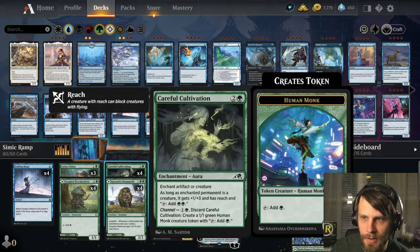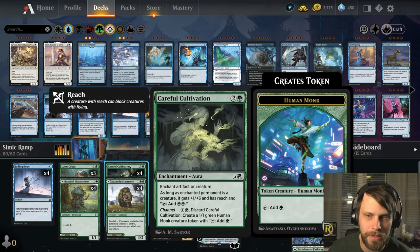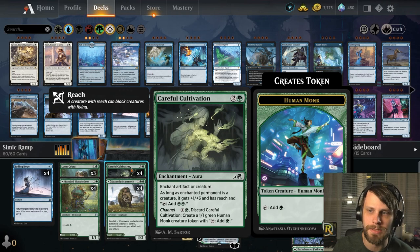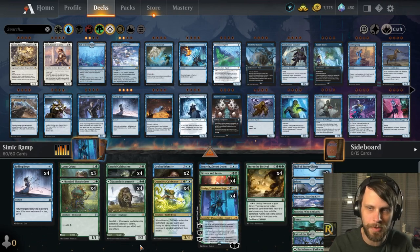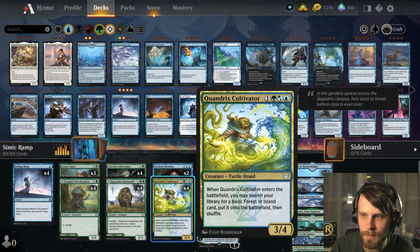We also have Careful Cultivation — an interesting little enchantment. You can channel it out and get a 1/1 that taps for green, or you can enchant a permanent. If it's a creature, it gets plus one, plus three, has reach, and taps for two green. So there's a little ramp aspect to it. We also have Lotus Cobra and the Florahedron to help ramp us, and the Cultivator to throw out some basic lands.